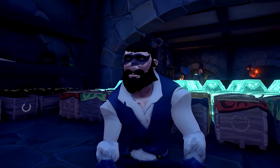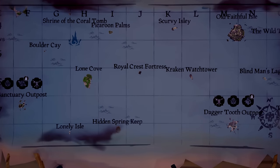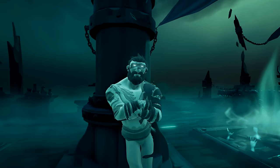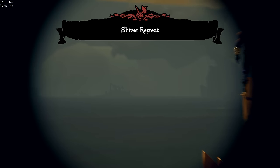Despite what might be your natural instinct, the capturing of a fortress isn't actually all that difficult. There's a bunch of them distributed all across the sea, and all you gotta do is sail over there and tell its inhabitants to sod off — so long as those inhabitants are of the spooky phantom variety. In our case, we actually found a Brigantine already stationed, so Brandon and I had to evict the new owners.